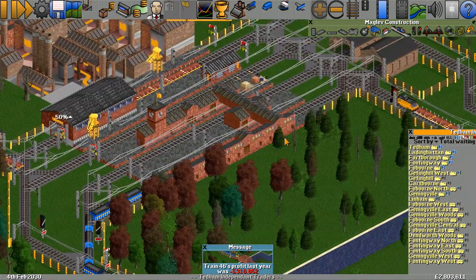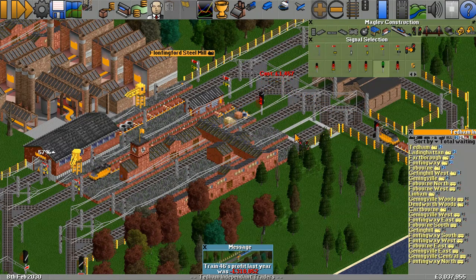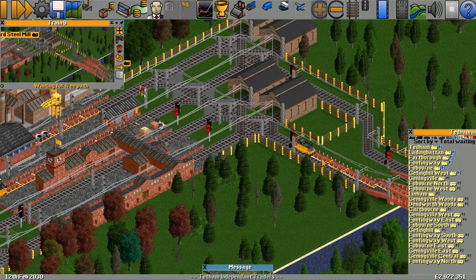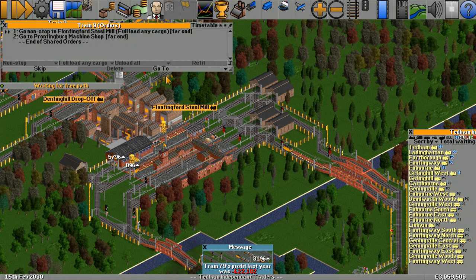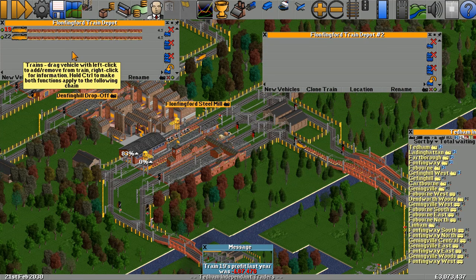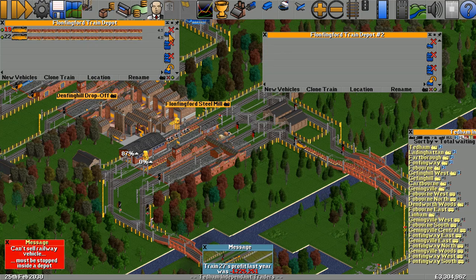There's something wrong with the train signals — there's no signals going into this station by the looks of it. This train here is waiting for a path, trying to go into Pumping Feed Steel Mill, which it can't get into. There's loads of them backed up. They need to get out of the way — we've got way too many. This one's old, let's sell it. Stop that one inside the depot and sell it.